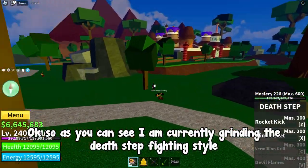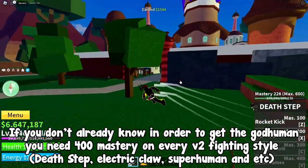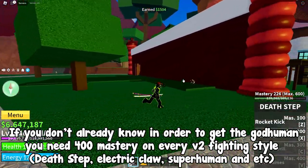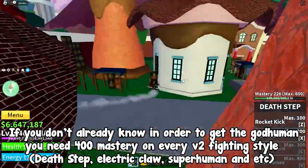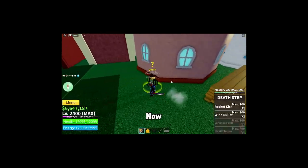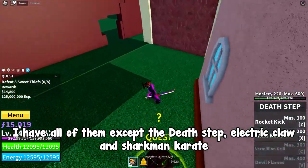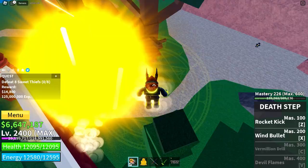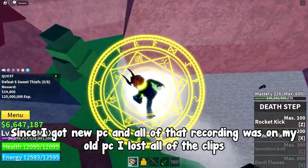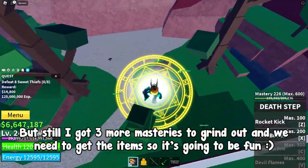As you can see, I am currently grinding the death step fighting style. In order to get the god human, you need 400 mastery on every v2 fighting style: death step, superhuman, electric claw, and so on. I have all of them except death step, electric claw, and shark man karate. Originally in this video I would grind out the other fighting styles, but since I got a new PC, all that recording was on my old PC and I lost all the clips.